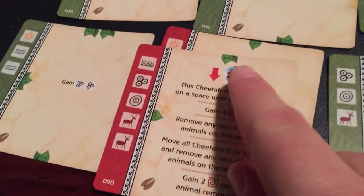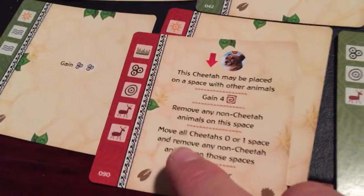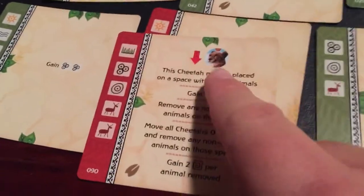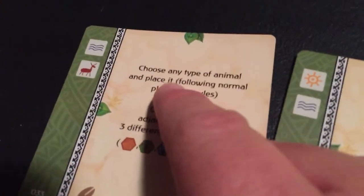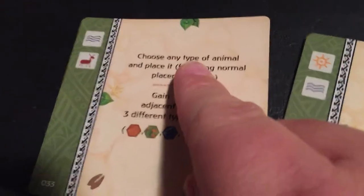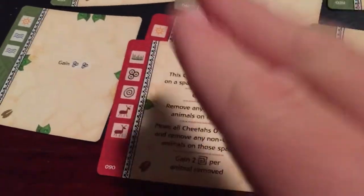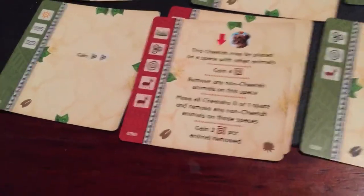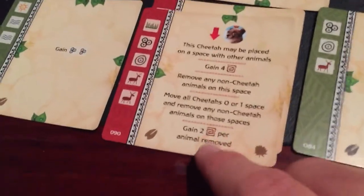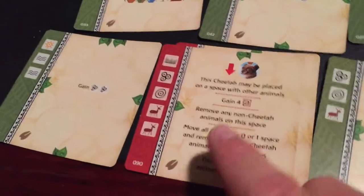After placing the cheetah with an existing animal and removing it, you then move all cheetahs either zero or one space and remove any non-cheetah animals on those spaces. The first time you might only have one cheetah, but if you place a cheetah via the other card first, you could have two cheetahs. So the first time you play it you could be removing a lot of non-cheetahs. You get two extra victory points per animal removed — so with two cheetahs removing three animals, that's six plus four equals ten points.